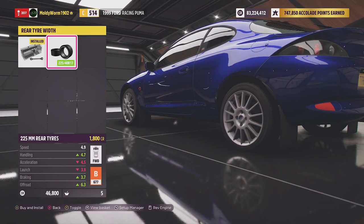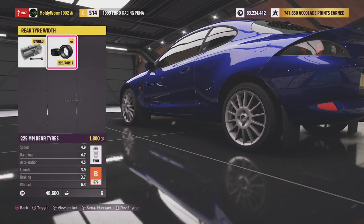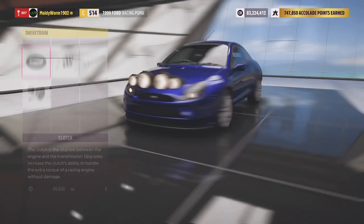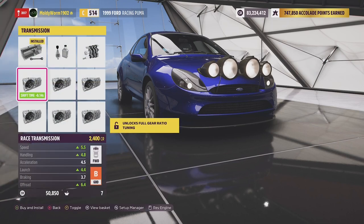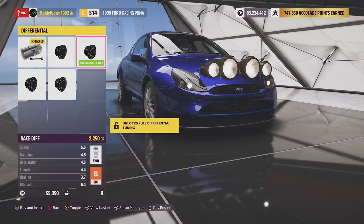We're going to go for the widest tyres we can possibly get — 225, so not massive but pretty decent. It is a very lightweight little hatchback. We're going to go for full clutch options, fit the race transmission, carbon fibre driveshaft, and of course a rally differential. So we can go ahead and tune this thing in a minute.